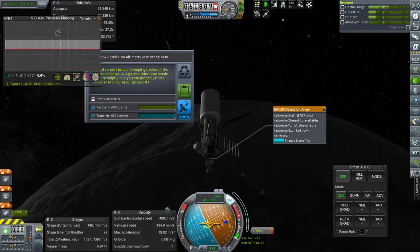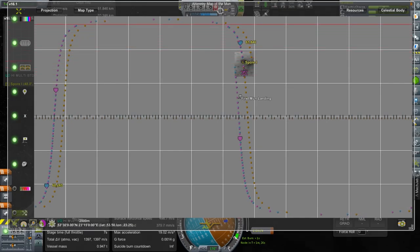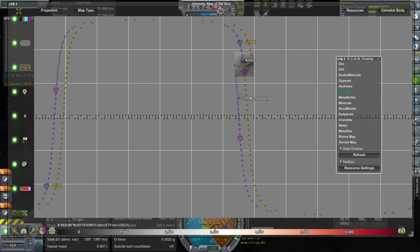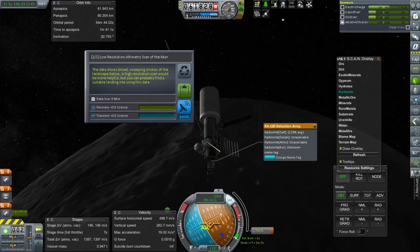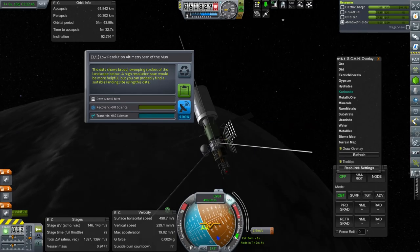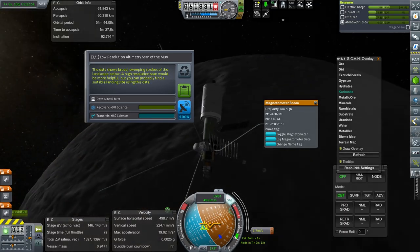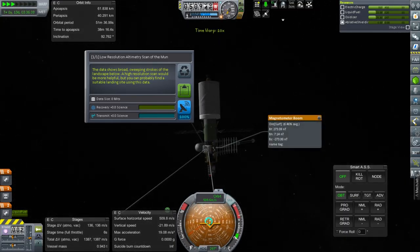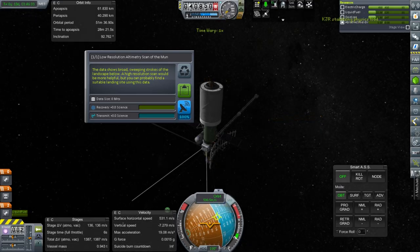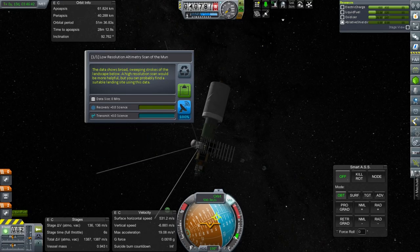Taking a look at ScanSat — we're at least getting the altimetry data. Let's go to the big map; we're clearly getting a patch of altimetry data but I'm not really seeing any carbonite. Maybe we just haven't hit any carbonite — it's possible. Maybe we're just too high. It doesn't say too high — it says it's fine. But the ore surface scanner says it's too high. Let's try and go lower. Now it's reading: 6.46%, so now it's scanning for ore. Let's verify this altitude is all right for both — the magnetometer seems fine and the carbonite too. They both seem to be reading some concentration, so let's circularize at this orbit.